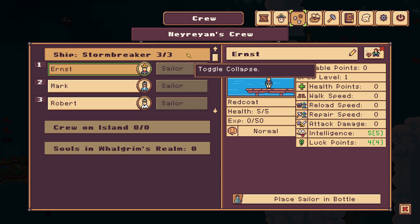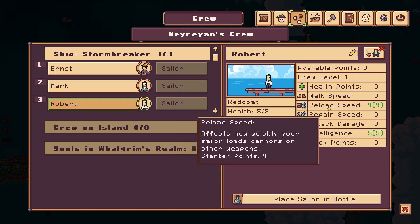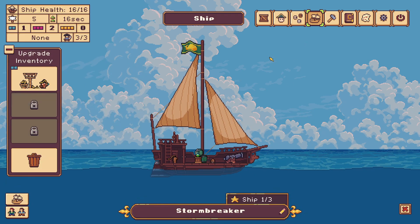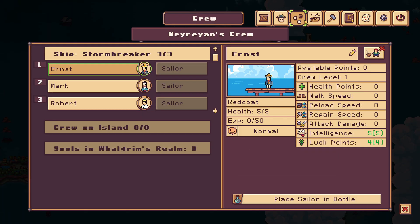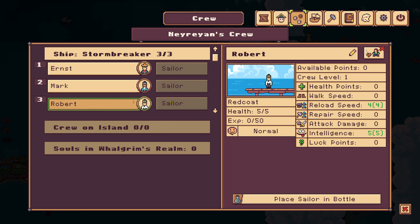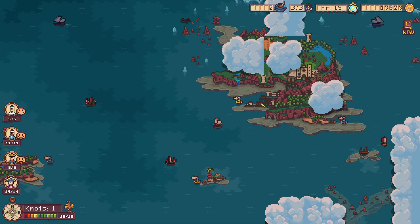We have a crew of three, which means you can hire three of them. We have Ernest, who is very intelligent and lucky. We have Mark, who is intelligent but less lucky, but has one more health. And this guy over here has reload speed. Did I remember to put Robert on the cannons? Let's see where Robert is - I guess we can only see this in battle. Because you can also level them up and then it will matter a lot more where they are. That means my main character has to stay off the guns since he doesn't have reload speed either way.